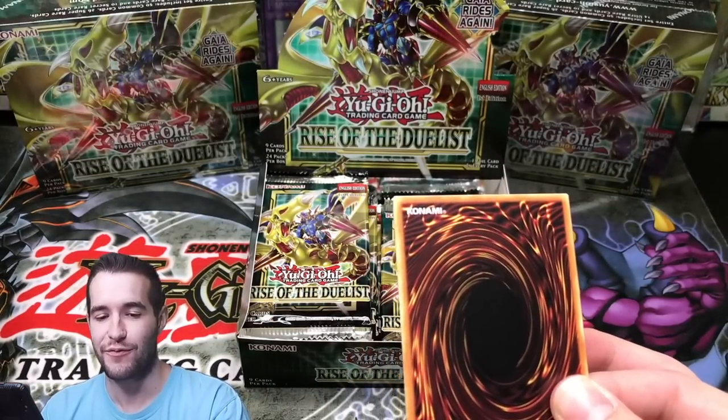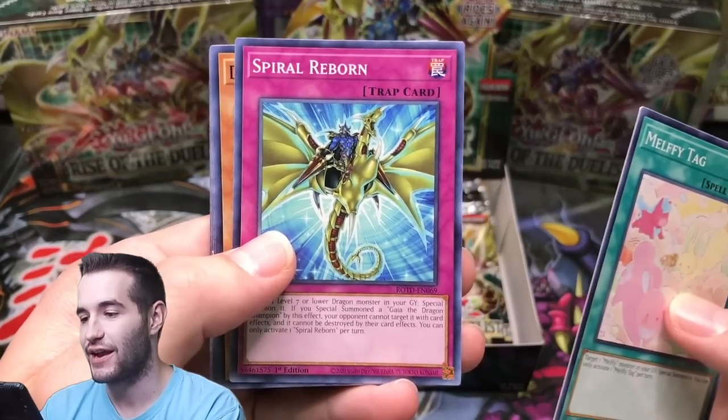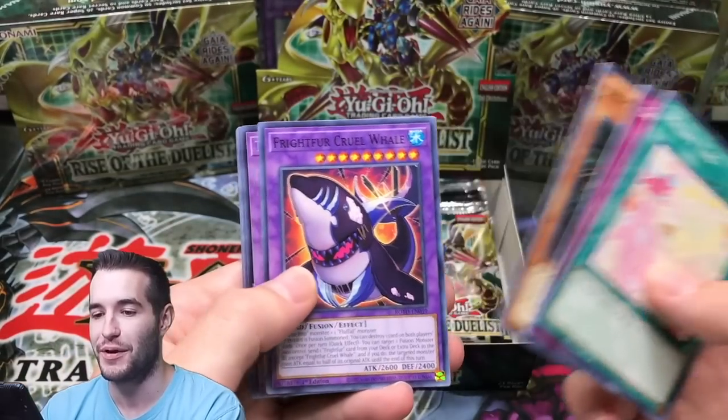Somebody was asking me if I'd be able to put in a 'what is this' in the live stream, and I said no — I'm just gonna have to do it manually. So I gotta work on it. Check that out — the Gaia card, Spiral Reborn. I have to work on my 'what is this.'